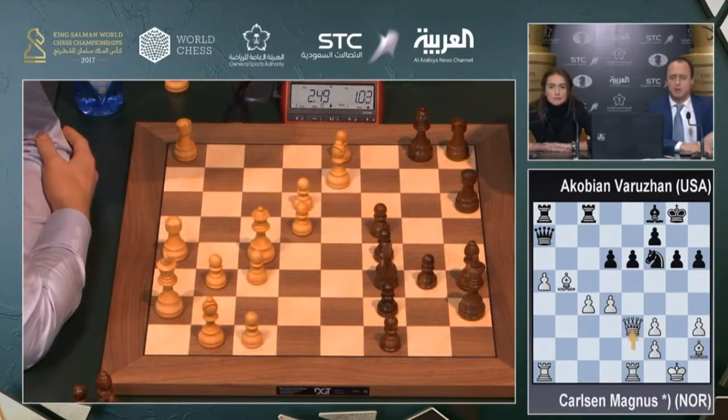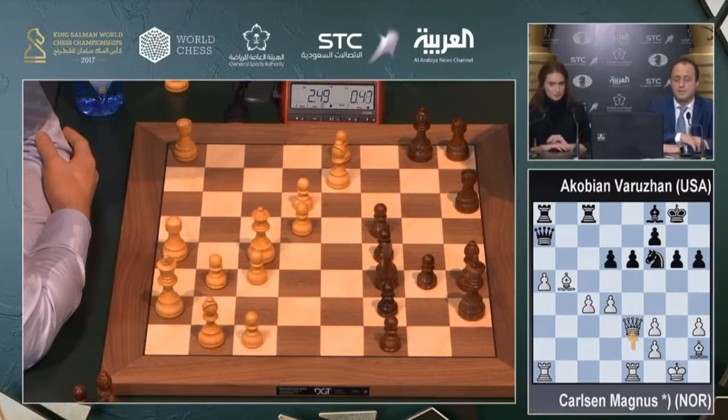Queen e3 is a good move because somewhere he will play d5. It's not about having an extra pawn — white doesn't really need the extra pawn. He needs his a-pawn to become a strong passed pawn; it goes to a6, which is really far already. And somewhere he can play d4-d5. Black is still struggling to find a proper plan.